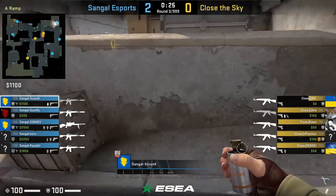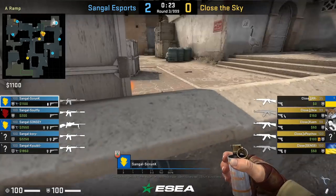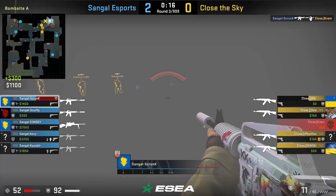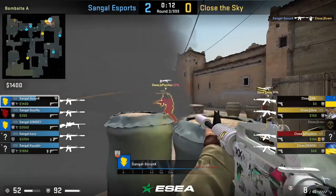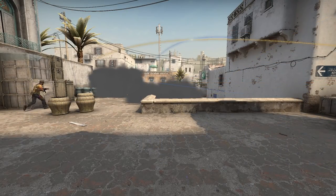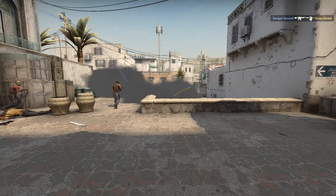Skrunk has a defensive one-way smoke for A site. He is on ramp and aligns himself above this green mark, aims above this spot on the ramp, then left-click throws. He flashes and gets behind the smoke where he has a one-way and kills Kev, then flashes again and further peaks the angle to get another kill. This smoke can bait the Ts into thinking the CTs threw it to delay them getting onto site — VP commonly throw it and wait from goose and ramp, but here Skrunk uses it defensively.